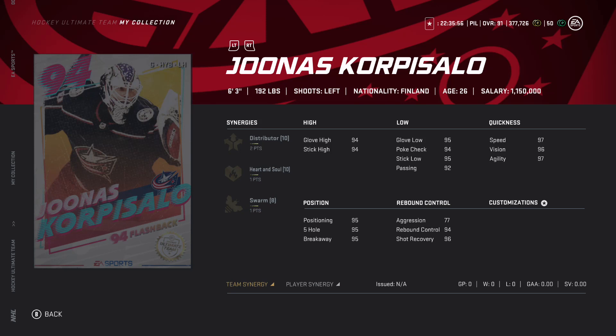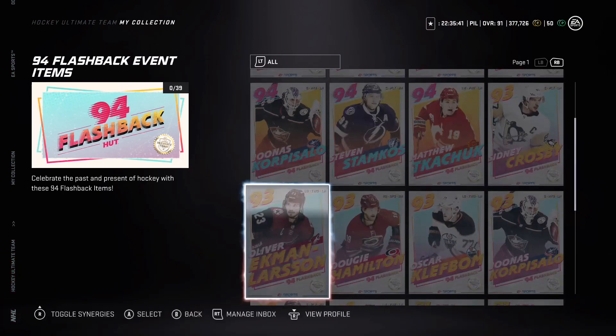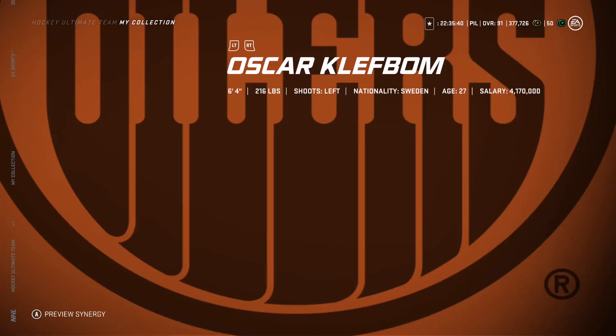Corpus Allo with two to Distributor, Heart and Soul, and Swarm - this is pretty much a duplicate of the Aho card from the NHL 20-30 event, just with an extra point of Distributor. Good to see 94s as the standard now. The 93s only have one point of the team synergy - that's the key difference.